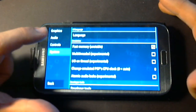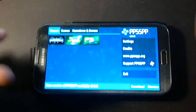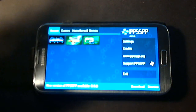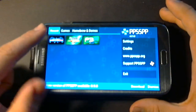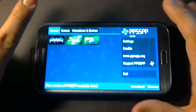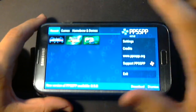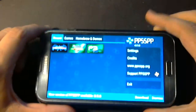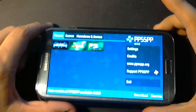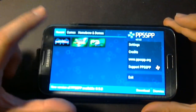Anyway, this is kind of boring so let's actually hop right into games. I have three games installed here — well, not really installed, but anyway. There's Ultimate Ghost and Goblins, Monster Hunter Freedom Unite, and Persona 3 Portable. So let's go with Ghost and Goblins first.